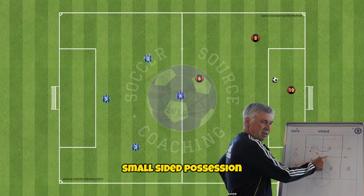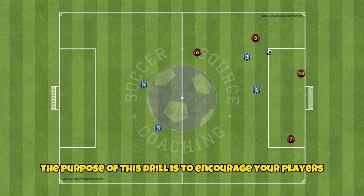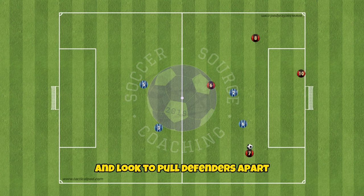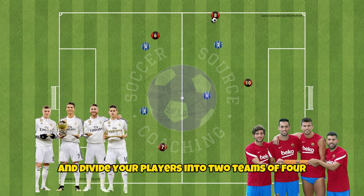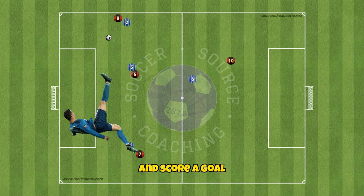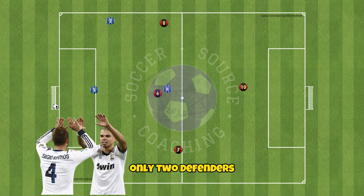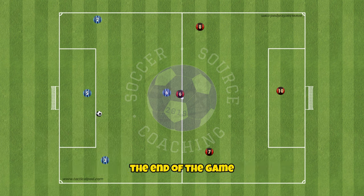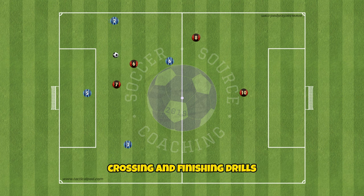Finally, this 4v4 small-sided possession game is a great way to tighten all the coaching points into a game-like scenario. The purpose of this drill is to encourage your players to be comfortable with the ball under pressure and look to pull defenders apart to create space further up the pitch to attack. Set up your pitch and divide your players into two teams of four. If a team is able to make five passes in their own half and score a goal the goal will be worth three points instead of one. While the possessing team is in their own area only two defenders can enter the half to try and win the ball back. The team with the most amount of points at the end of the game will be the winner. Now make your possession count and score more goals from wide areas with these 10 crossing and finishing drills.